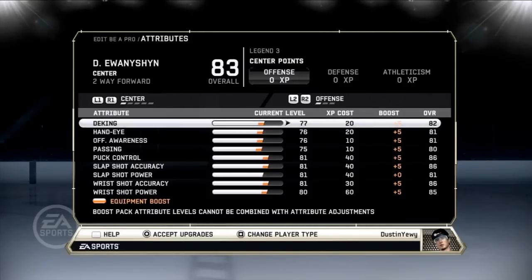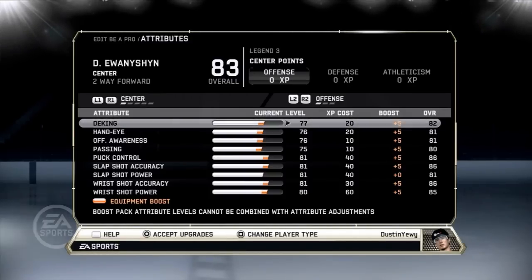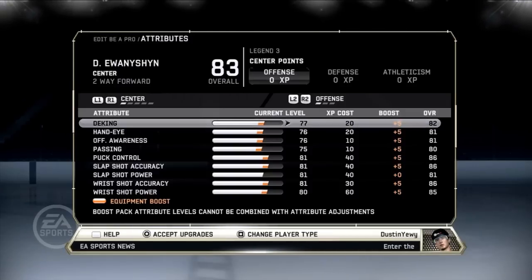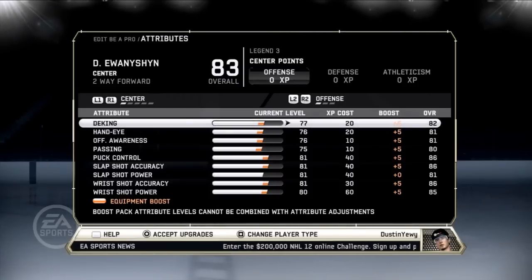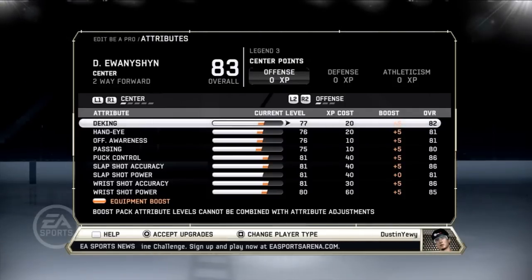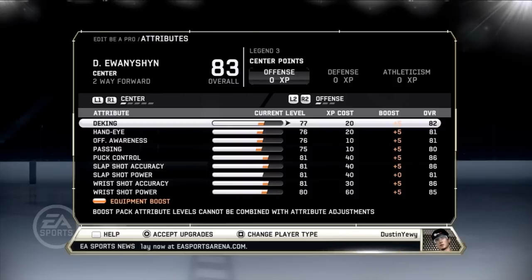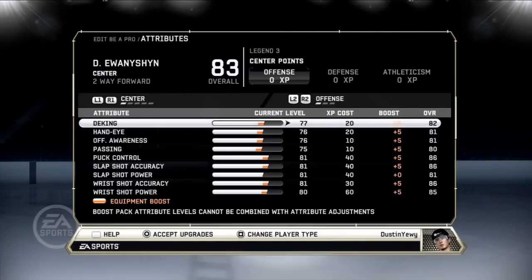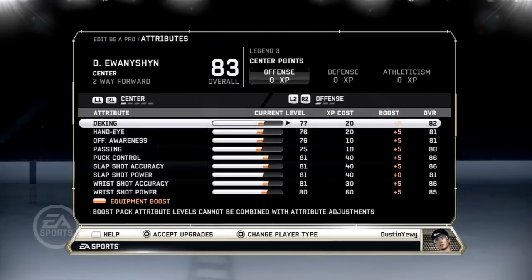What's up guys, just new here doing a quick video — it's actually about nine minutes long — on my player build for EASHL online NHL 12. For starters, I use two-way forward. Why two-way forward? Basically, as a center you want good face-offs, and this one starts off with the best face-off skill, or at least very close. I like having a well-rounded player in general. I'm not a stat stacker — I hate people who stack speed, shot, or puck control. I like an all-around player.